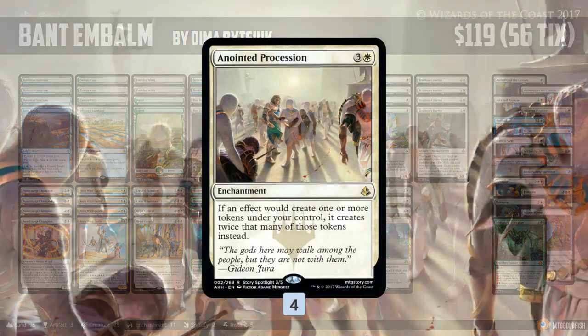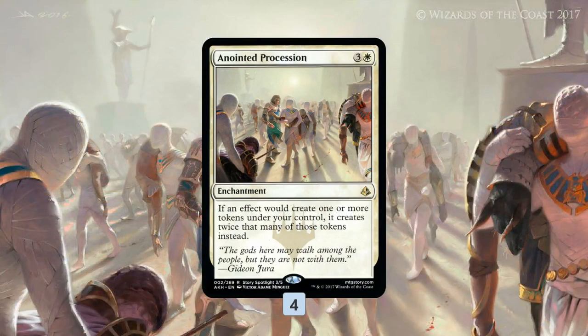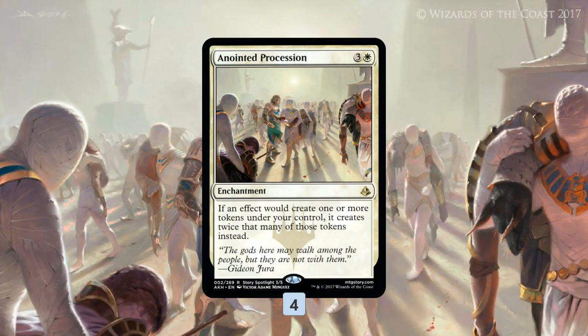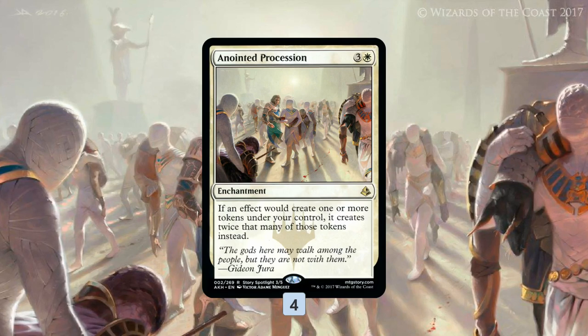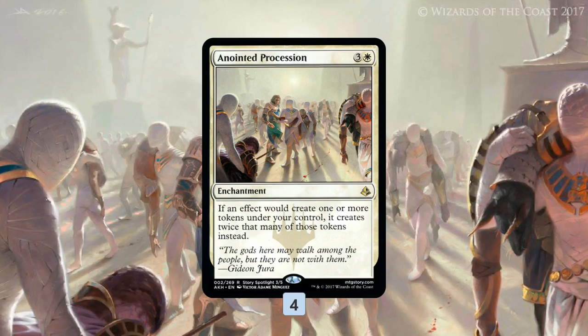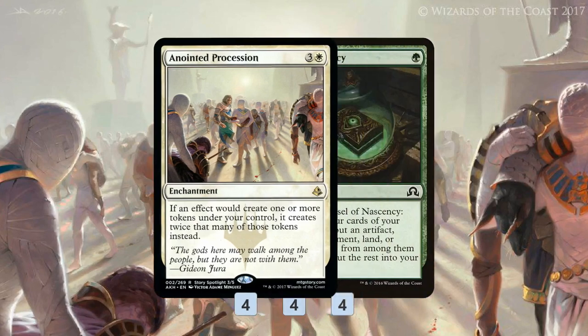Bant Embalm is basically a unique take on Anointed Procession. Anointed Procession has seen play before in various token decks, but Bant Embalm is using it a little differently. Anointed Procession is pretty simple: if we get a token, instead we get two of those tokens. What you normally see is decks trying to go really wide with 1/1s, making Hidden Stockpile tokens and Servo tokens. This deck is making fewer tokens in general, but bigger tokens.